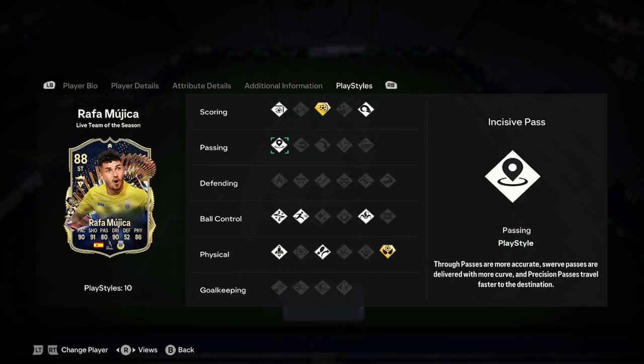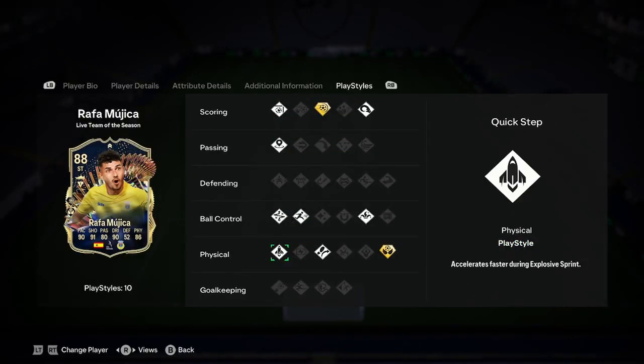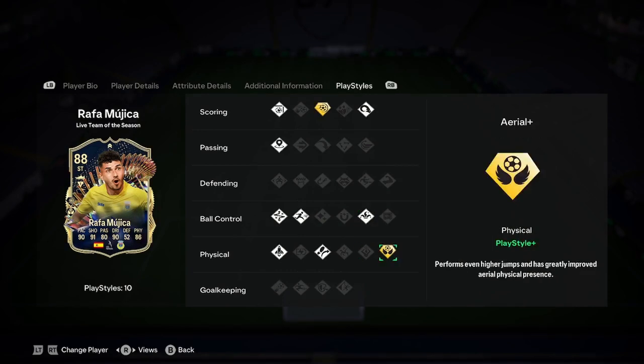He has Finesse Shot, Power Shot Plus, Power Header, Inside Pass, Technical, Rapid, Quick Step, Traveller, Trickster, and Aerial Plus. That's two playstyle pluses, which is great — and they're a couple of good ones.